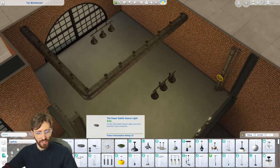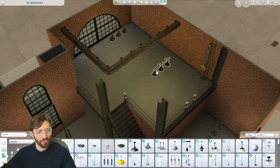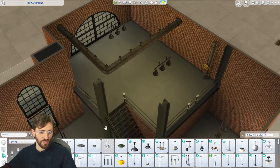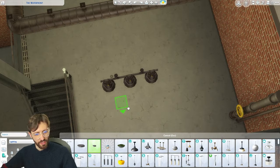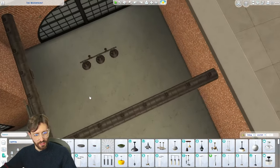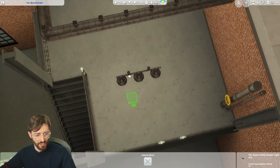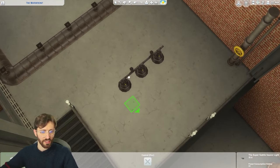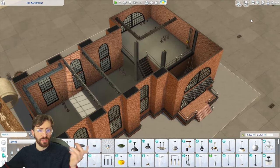Another trick I like doing — especially with spaces like these where they're very dark and the lights don't give much light — is to hide some saucer lights where the original light is. You just place them there and it brightens up the space. It doesn't make much difference anyway because lights during gameplay disappear. I'm going to do the same here and now the space is just a little bit brighter.